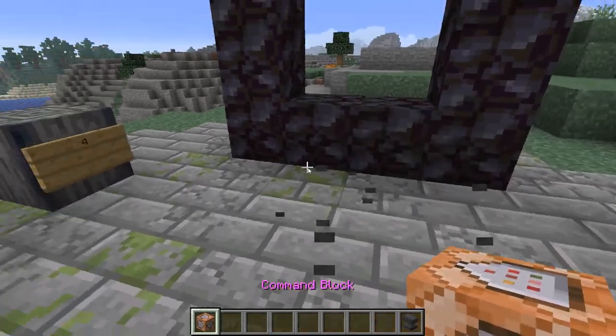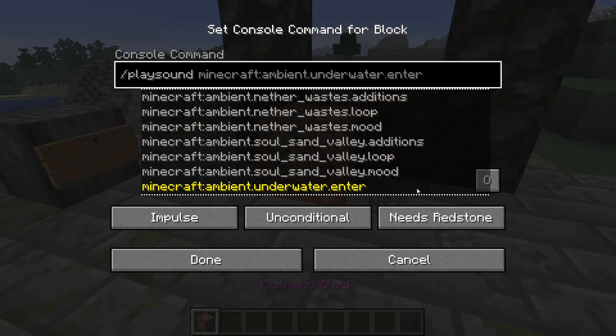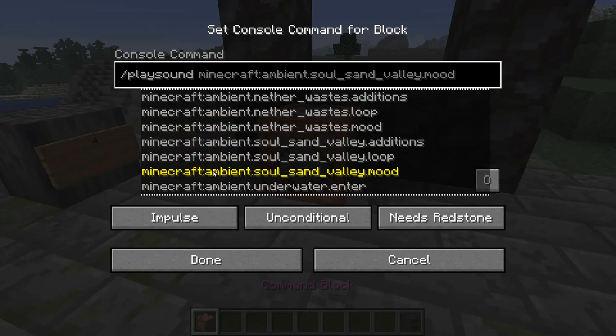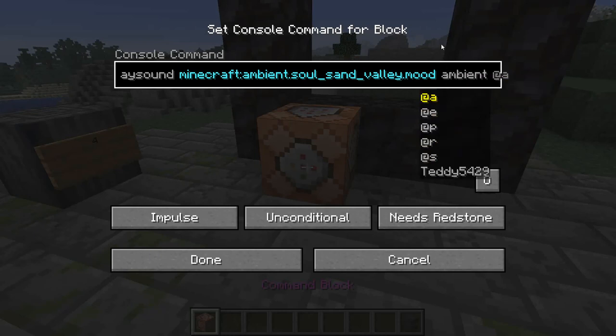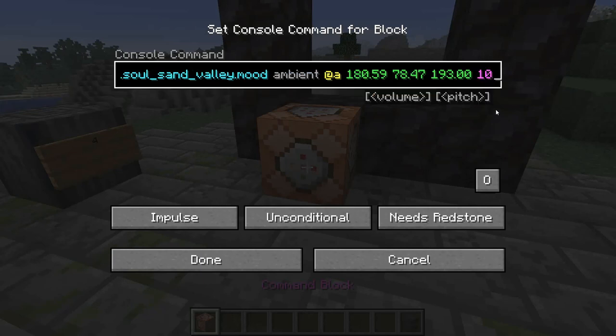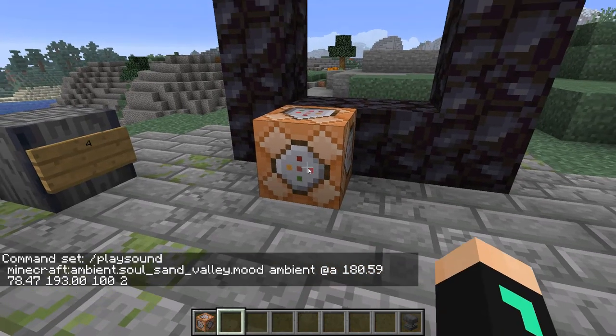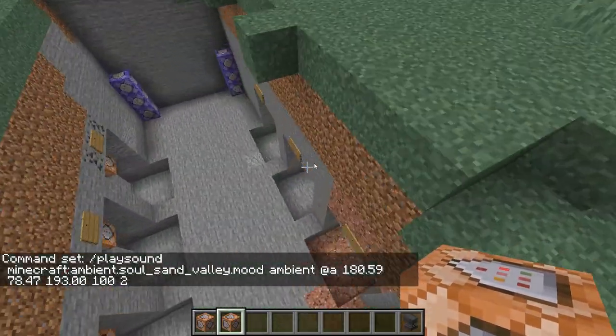This next command block will be /playsound. If you scroll down a little bit, you'll see ambient.soul_sand_valley.mood — click on that. Just so you know, if you set this to ambient and your ambient volume is all the way off in your volume settings, you will not hear it. So choose any option as long as it's on in your volume settings; I usually just choose ambient because it's first. Then all players, then your coordinates. Copy this command block and place it on all of these.